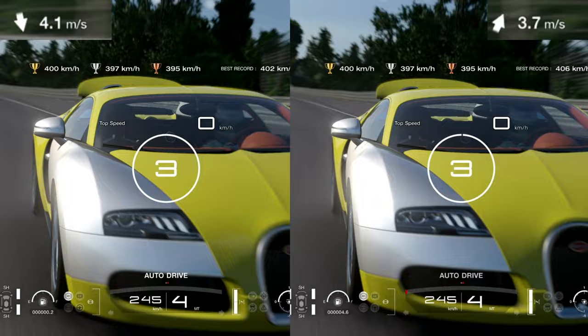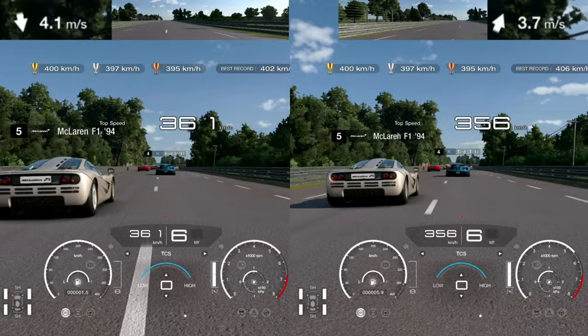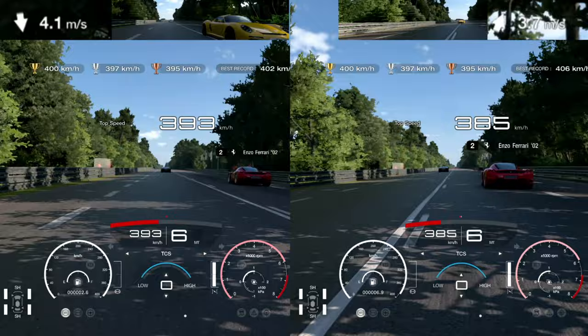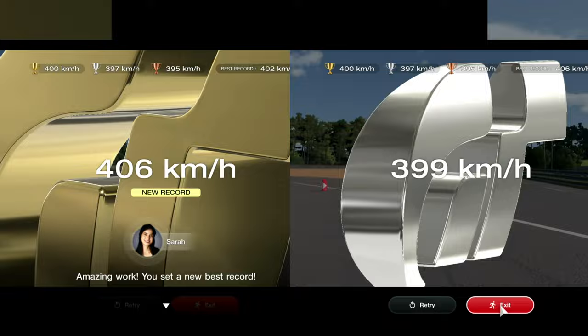We'll skip on to the next challenge — the drag race where you're trying to get 400 kilometers per hour on the Malassan straight — and the difference is pretty significant. This was the one I hated doing the most. I just couldn't see what I was doing wrong, couldn't even hit the silver medal. In the end I figured out it was probably because of the wind. On the left you can see my new record of 406 kilometers per hour, and on the right you can see 399. I don't think that's fair, honestly.